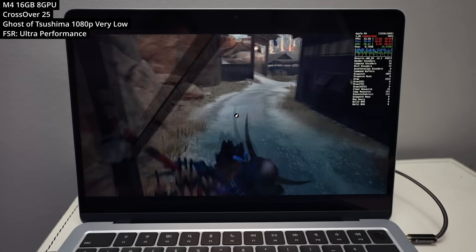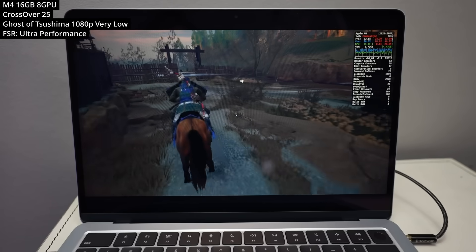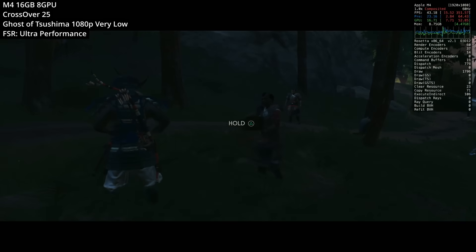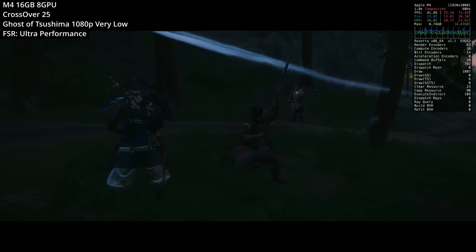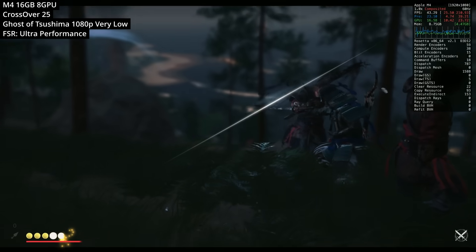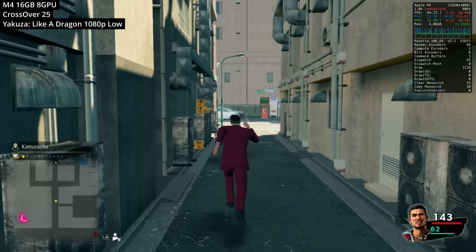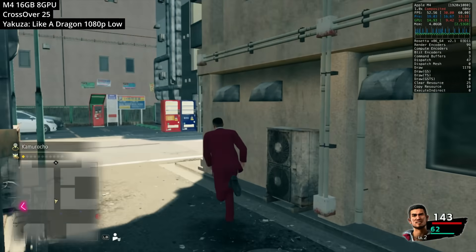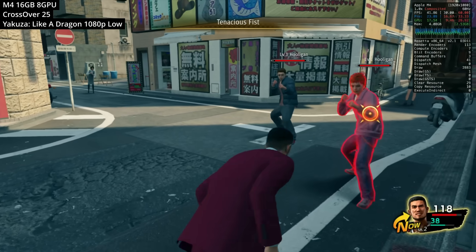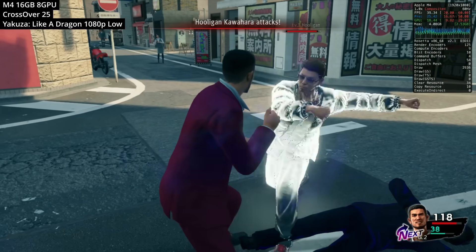A quick warning about playing Windows games on the M4 MacBook Air: this laptop is really scraping the bottom of the minimum system requirements for higher-end D3D Metal games through translation. For example, Ghost of Tsushima runs with all settings turned down to very low on FSR Ultra Performance — it looks quite blurry and doesn't really do the game justice. Alternatively, games with lower system requirements work much better, like Yakuza: Like a Dragon through CrossOver 25, which hits about 40 FPS at 1080p low — not bad for a turn-based game.